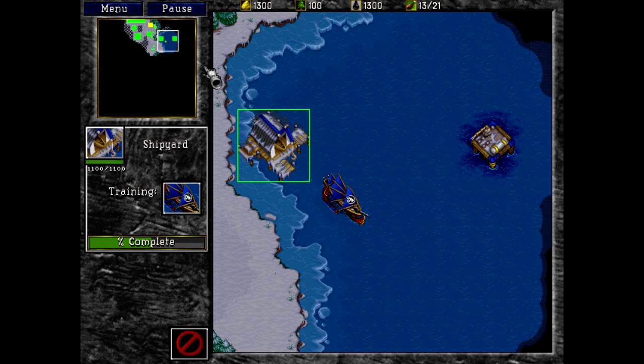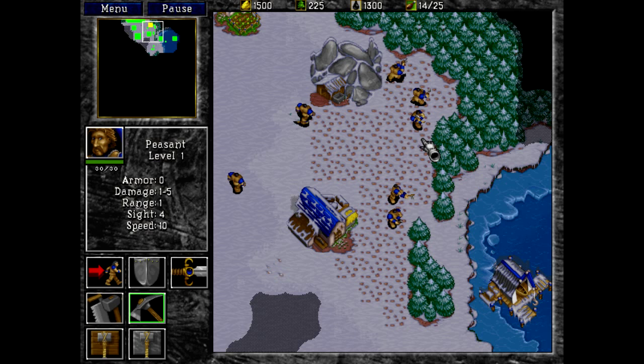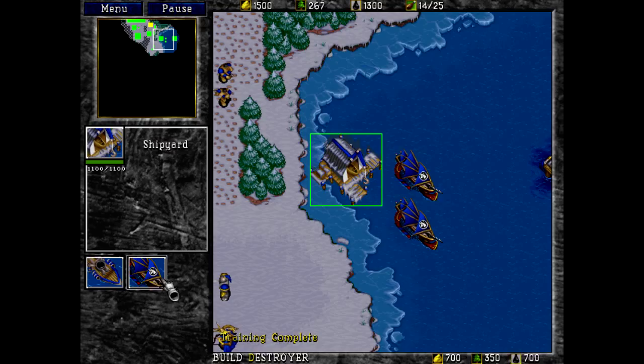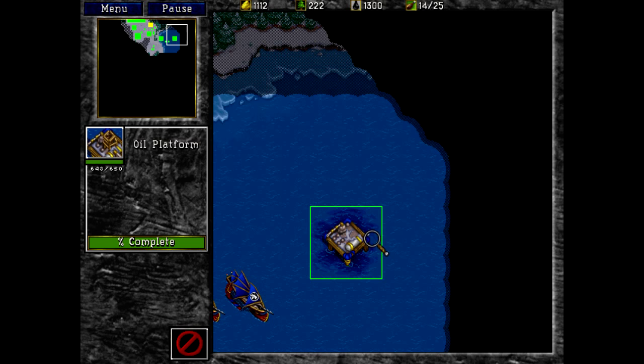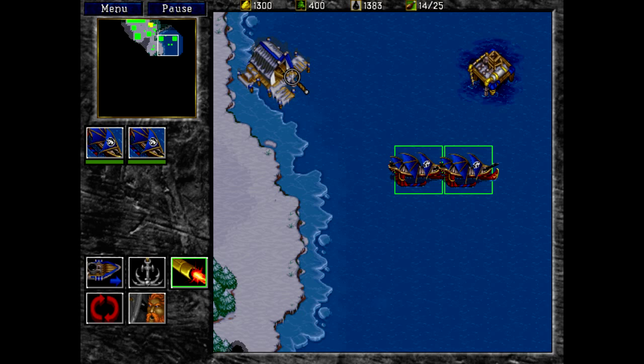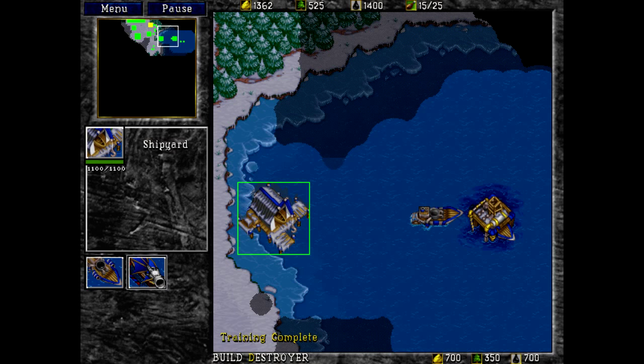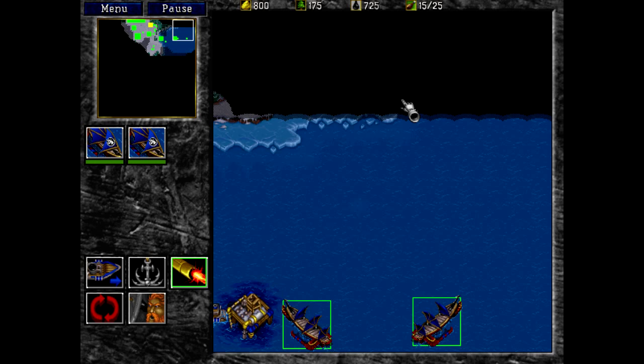I don't feel comfortable heading out with just an oil tanker — let me get some destroyers going. One more oil tanker as well. Now this oil tanker will start harvesting out of the oil platform. With these two guys going, I feel a little more comfortable moving out at least a little bit. For the time being, harvest out of there as well. Let's get another destroyer — lots of those.